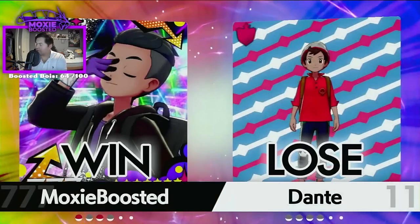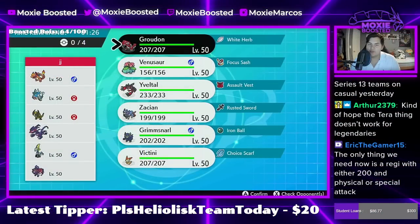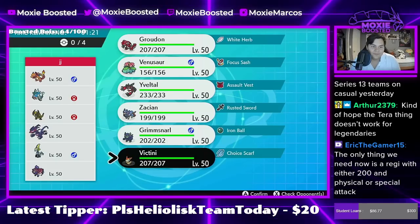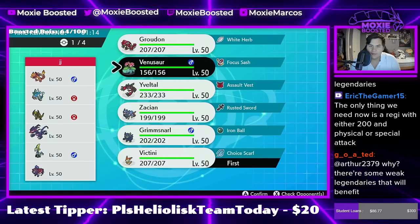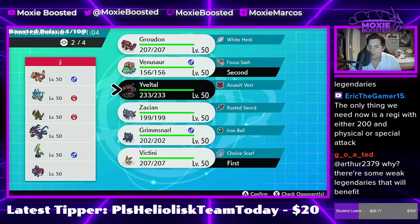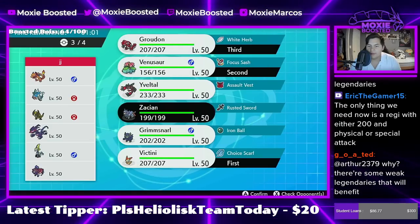Good game to that Series 13 player. Go ahead and put the battle code in the chat and I'll challenge you. There's no fake — this is an in-game team. But do you guys want to see me land a Sleep Powder? I'm gonna land a Sleep Powder turn one — that is my game plan. Let's bring Groudon and Zacian.